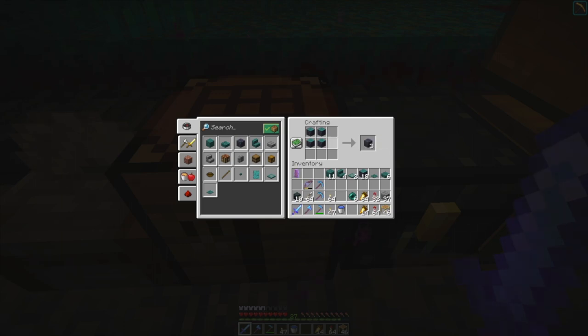So this stuff is interesting. The hyphae — I think that's how you pronounce it — you can get it a couple different ways. You can make doors as well, and buttons. So you can do all the stuff. You can make most of the wood stuff with it.